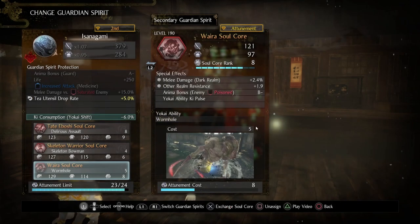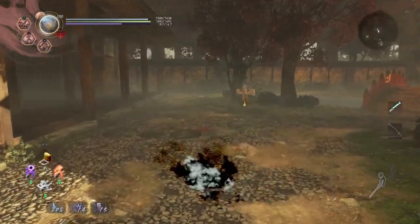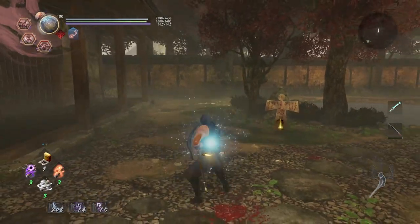This is a fairly flexible Soulcore — its base cost is 5 anima, and the attunement cost is on the very high side at 8. As for the animation, it takes a bit of time to get underground, but once you're there, you're basically invulnerable and you do a bunch of attacks. As you can see, this is how quickly you can respond.